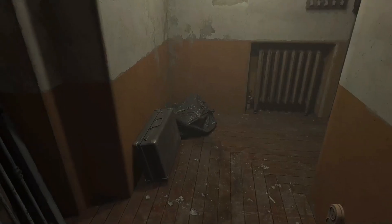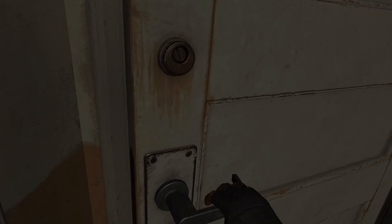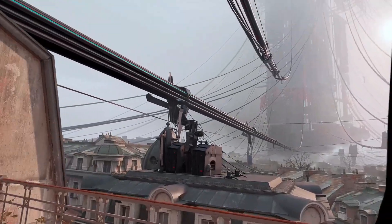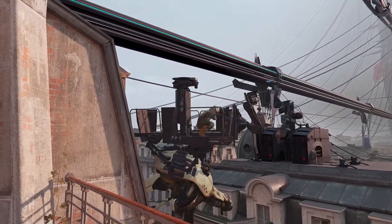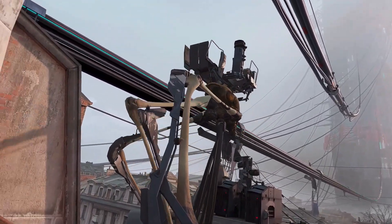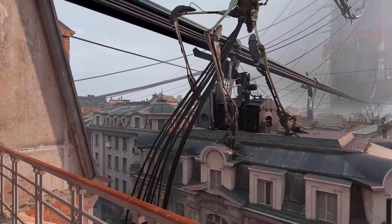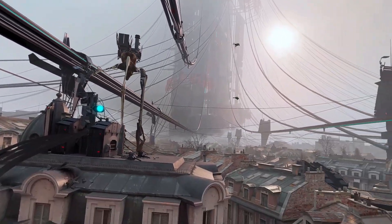So here we go downstairs. Let's go to this door — open up — and let's have a look outside in the Half-Life: Alyx world. Oh crap, look at that!